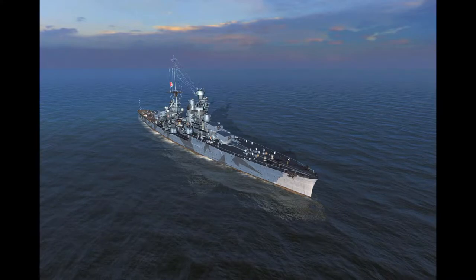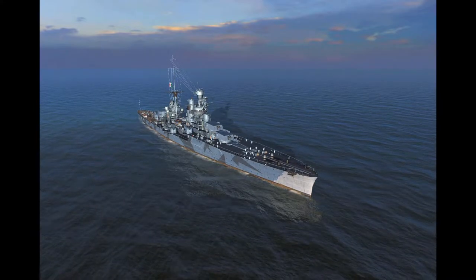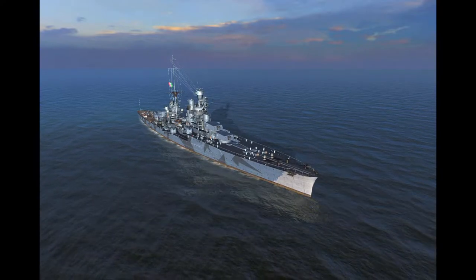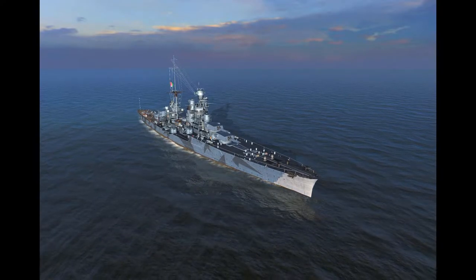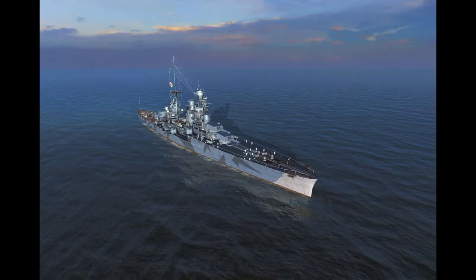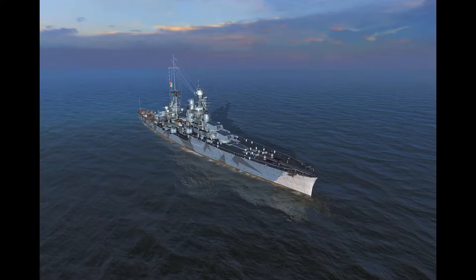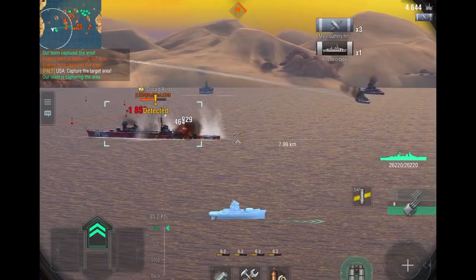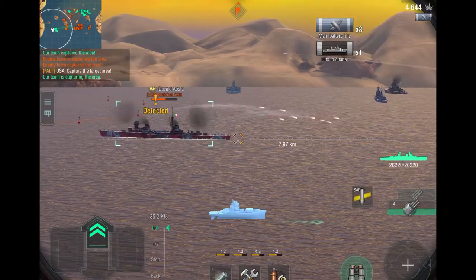This new Italian line brings with it a new type of ammunition: SAP rounds, which are a special type of AP and available to all ships of the line except tier 1. Simply put, SAP ammunition has less penetration but will cause more damage when they do pen. I've also penetrated ship citadels with the SAP ammo, so it's good to go as an all-around ammo really.